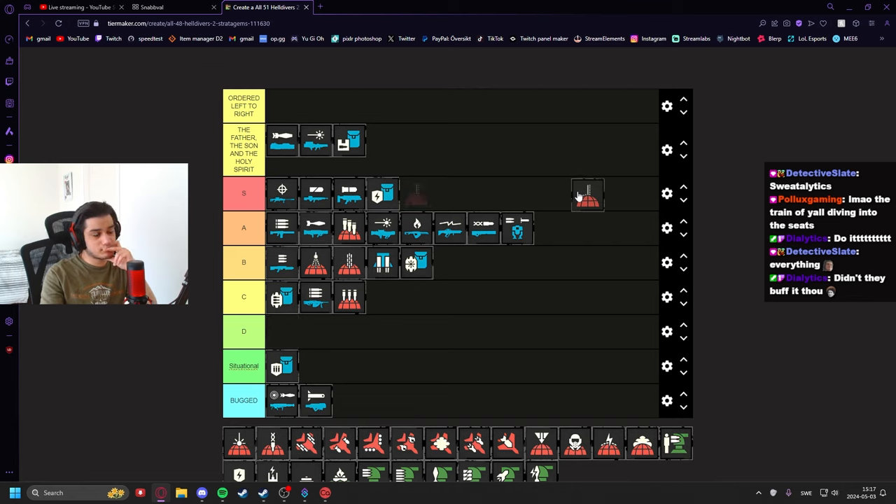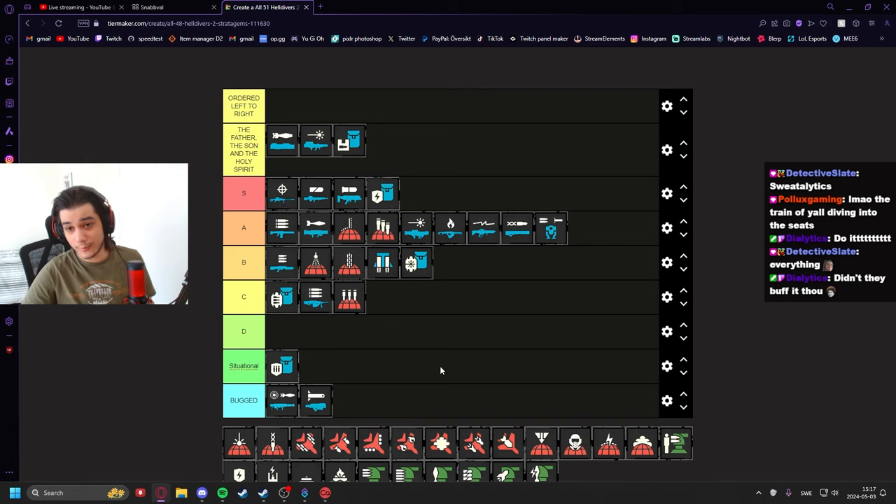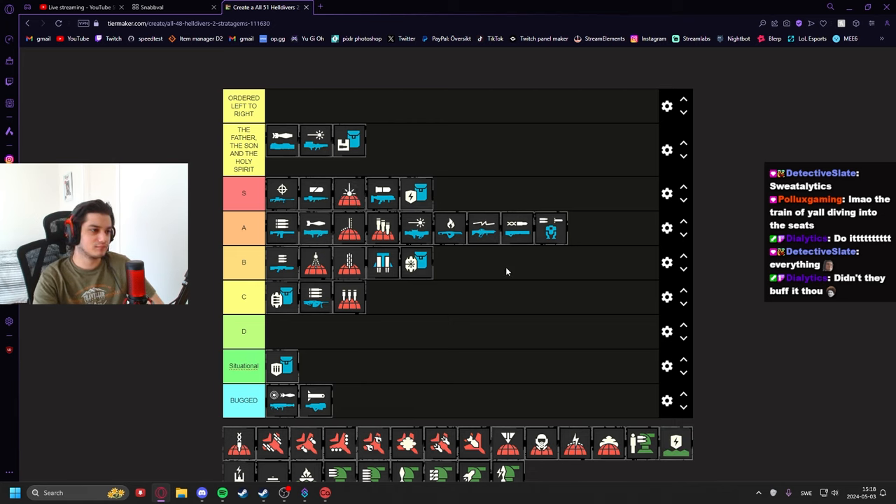The Walking Barrage I'd put in high B or low A. It gives you a very solid advance option versus bots, since bots like to push against you. If you throw an orbital walking barrage toward the bots, you just make yourself a path through them to fabricators or whatever else. Aim it properly and it'll walk over everything and just clear the way. It's especially strong versus bots — pushing into bases or pushing enemies away.